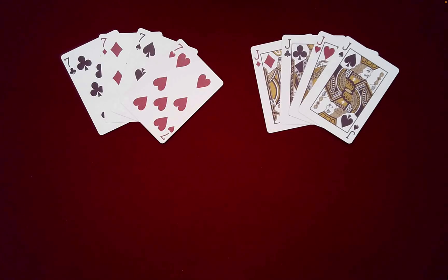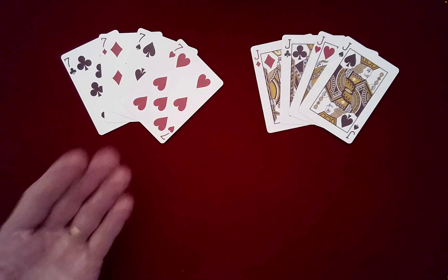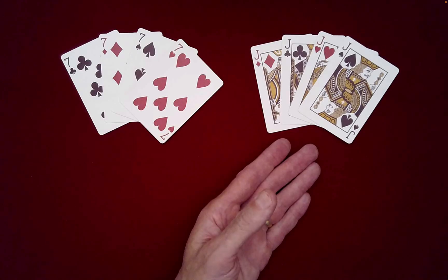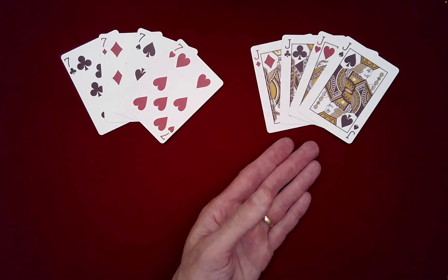I have a fun effect to share with you today. I call it the 7-11 card trick. So it involves the 7s and also the Jacks, which are often assigned the value of 11, as you might know.